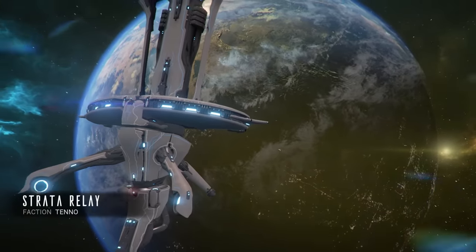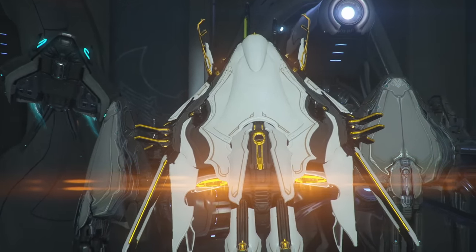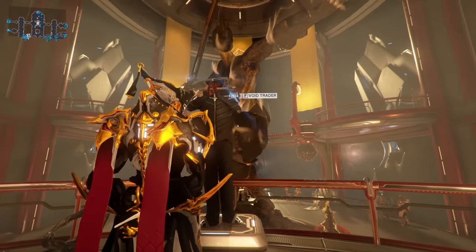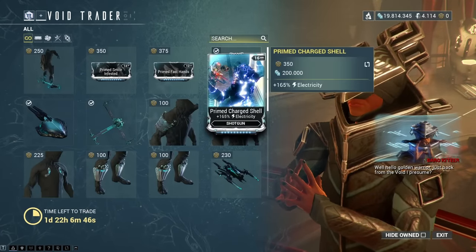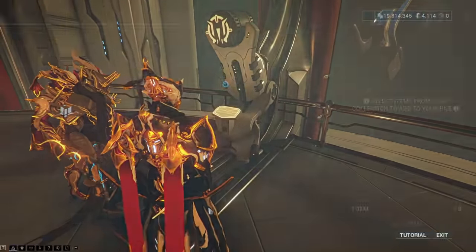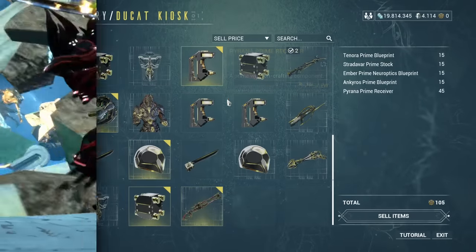Finally, there's one more bi-weekly activity — our beloved Void Trader Baro Ki'Teer. Baro appears on one of the relays, selected randomly, every second weekend from Friday till Sunday, and sells various amazing wares like prime mods, certain weapons, cosmetics, and much more. To buy his offers you'll need Ducats, a currency you obtain by selling your unneeded prime gear at the vending machine in the same relay room, and then you can go on a big shopping spree.